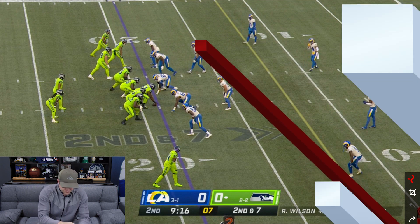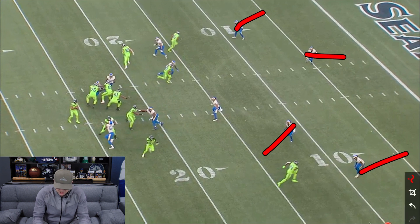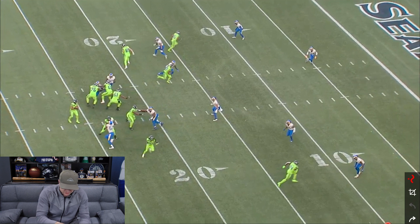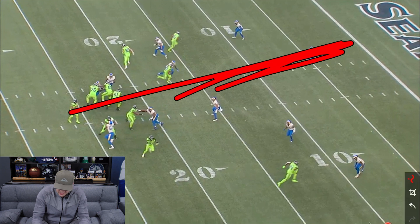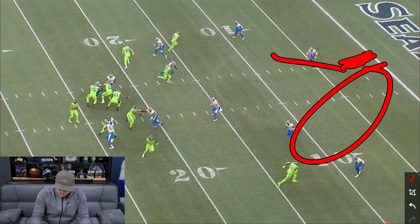Getting to the next picture, we've got post-snap here. Again, cover three — you see the safety getting to the middle of the field. Everybody's got deep third responsibilities here. So Russell Wilson knows already where he wants to go with the football. He wants to go to the skinny post to DK Metcalf down at the bottom of your screen. What Russell Wilson has to do is hold Taylor Rapp into the middle of the field.